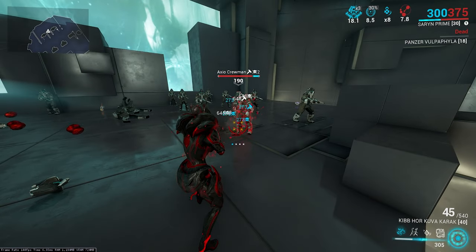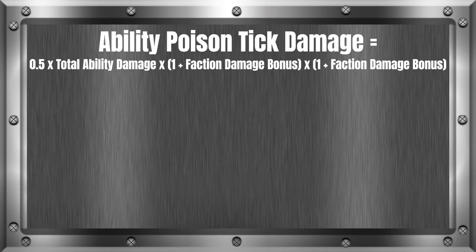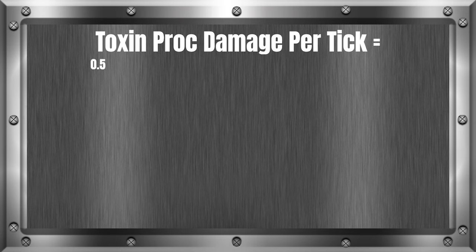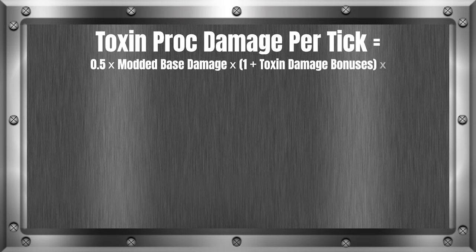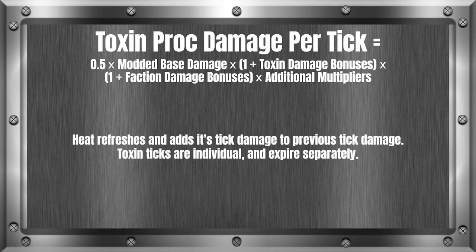Now we have the Toxin poison damage formula. Toxin makes a poison status effect on an enemy. If it's from an ability, the Toxin tick is simply 50% of the ability's modified damage — multiply the damage by 0.5. For weapon Toxin tick damage, the formula is: Toxin proc damage per tick equals 0.5 times modded base damage times (1 plus Toxin damage bonuses) times (1 plus faction damage bonuses) times additional multipliers. This is the exact same formula as the heat damage calculation, so follow that section pretending I'm talking about Toxin. Keep in mind that Toxin procs all separately like Slash, while heat refreshes and adds to the previous tick damage.